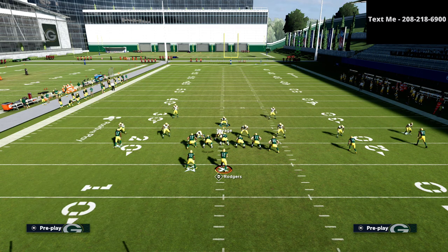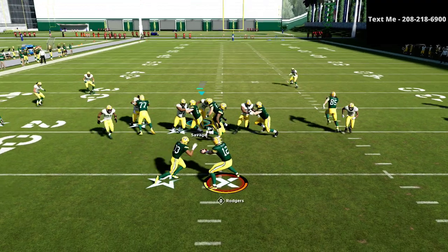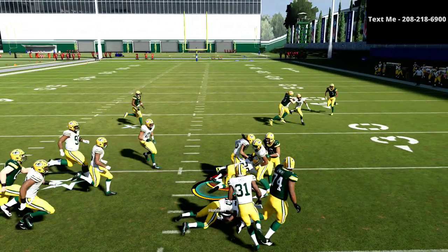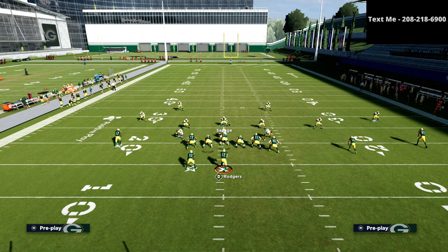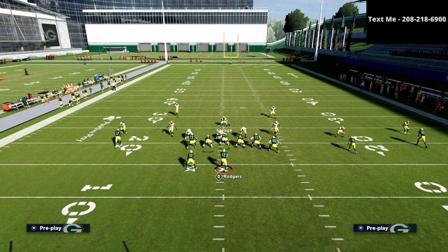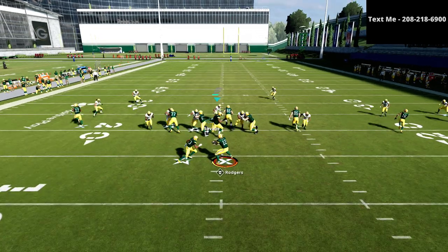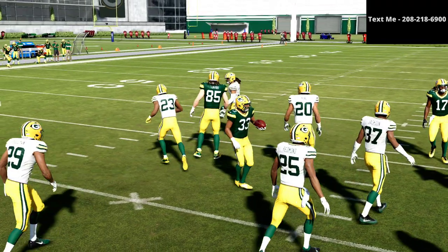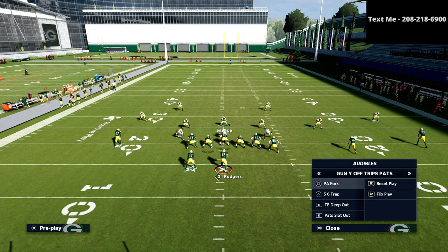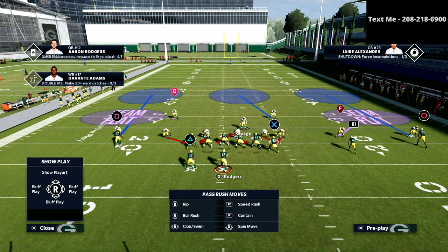As far as run defense, you don't want to be over the center — you want to be out in this area right here, that's really the ideal. Then snap the ball and you're just going to kind of run through here. Most of the time this run is not the greatest, at least in my opinion. It's rather easy to stop — meaning you're not going to give up a lot of one-play touchdowns — but it's not the easiest to shoot because it's kind of awkward the way they shift over.